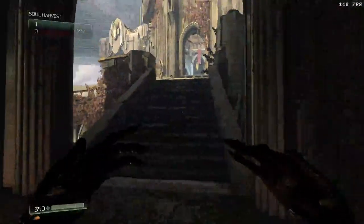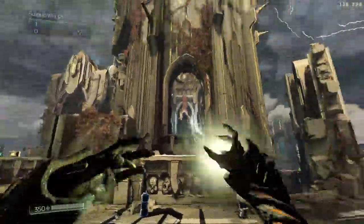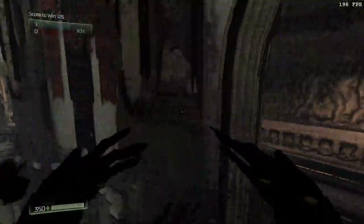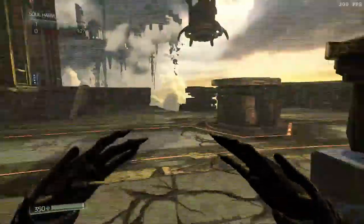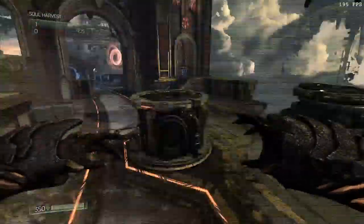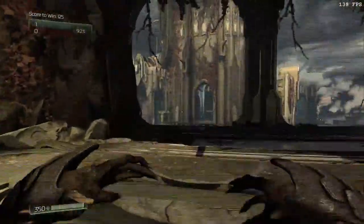Halfway down here, float down this hallway. The team can protect me back here — there's armor there. The demon can get me here.